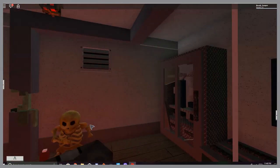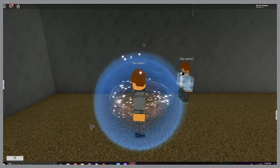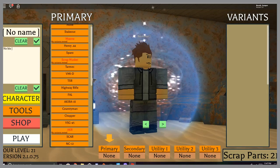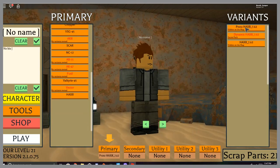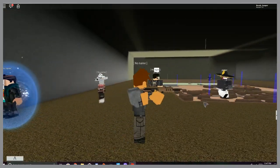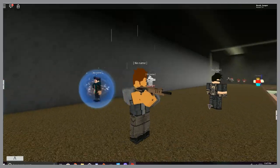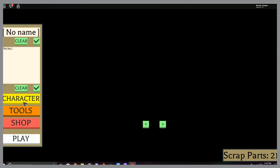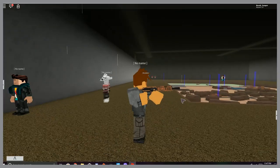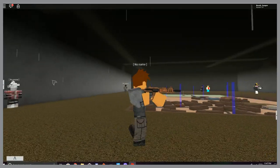And there you go, guys! Thank you for watching, hope you guys have a wonderful day. Here's a little showcase of how it shoots — the Proto Haxer, by the way, is not automatic. I'll also do a little showcase of the normal Haxer — the rusted version. It's basically just the same thing, just shorter and rusted.